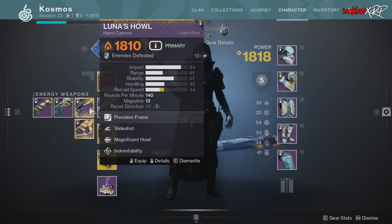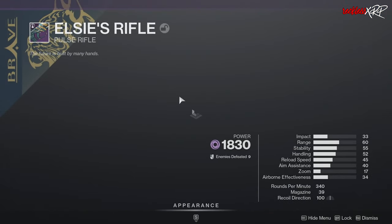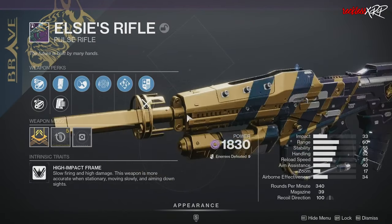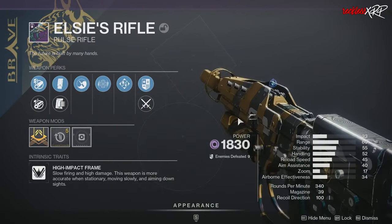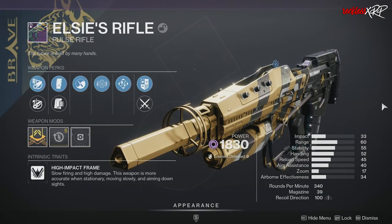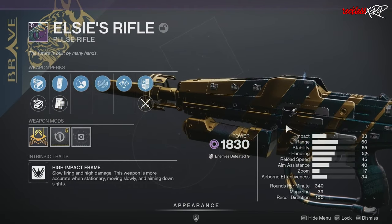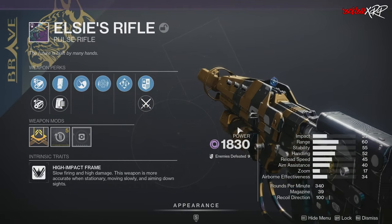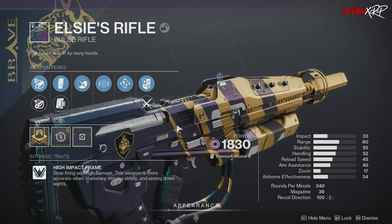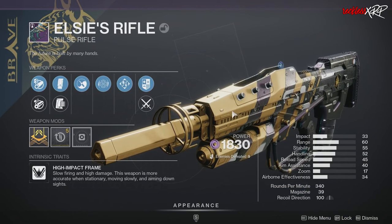A new origin trait is making an appearance called Indomitability, where final blows grant grenade energy when playing a light subclass or melee energy when playing a darkness subclass. There will also be a new trait called Last Stand, where weapon final blows grant bonus damage, and melee and grenade final blows grant a larger damage bonus that can stack. It is possible to get a weapon roll with both Last Stand and the origin trait Indomitability, which will work together in amazing synergy.